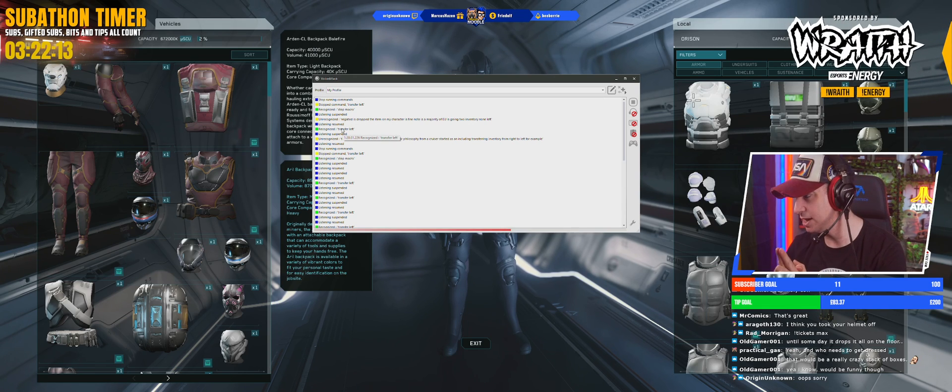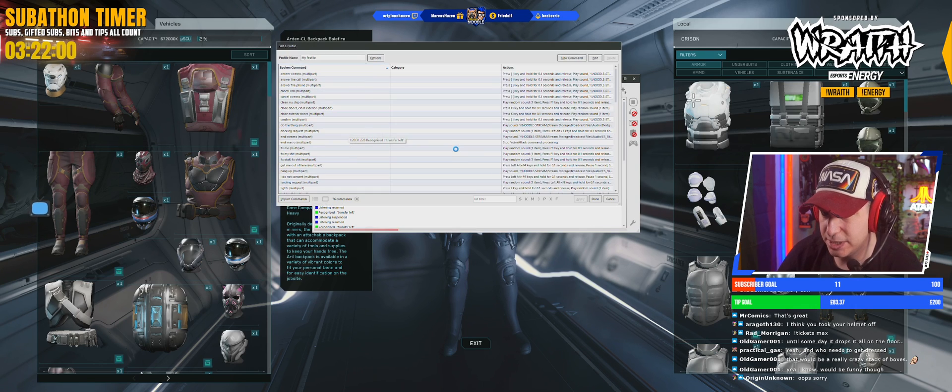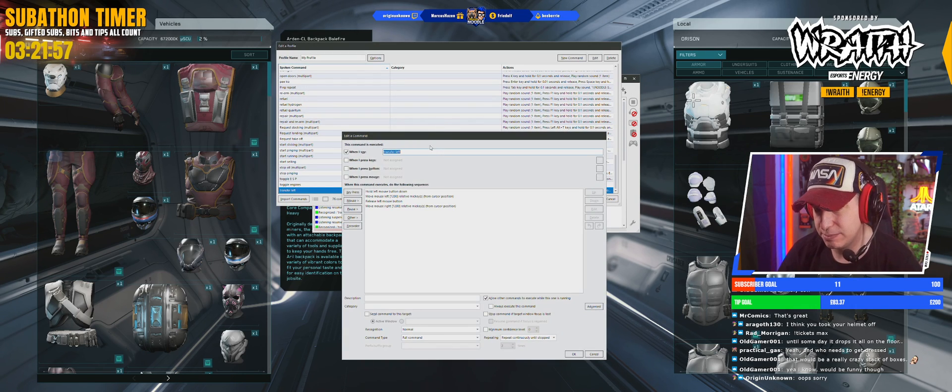If you want to make this macro, Voice Attack is available on the Voice Attack website and also on Steam, and there is a demo available on Steam so you can try it out. The way this macro works is actually really simple — it's four parts.